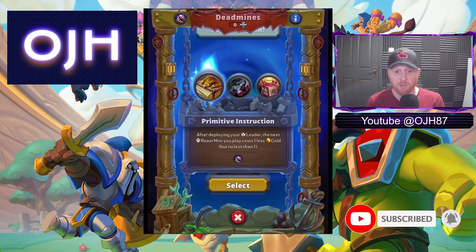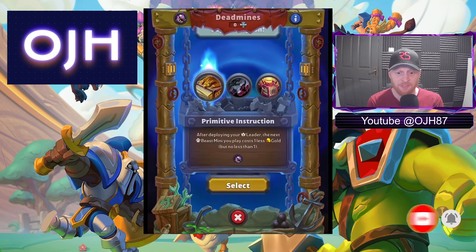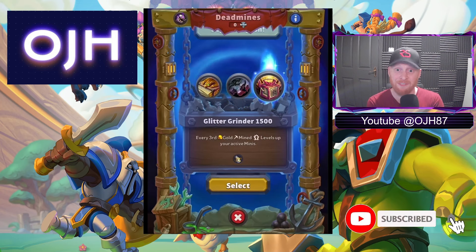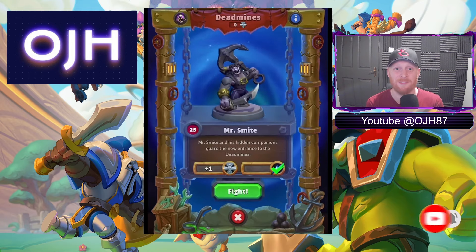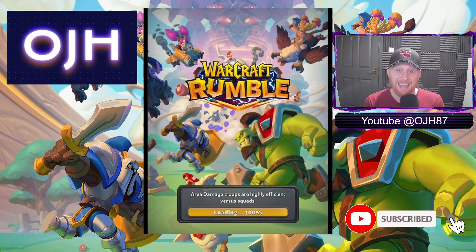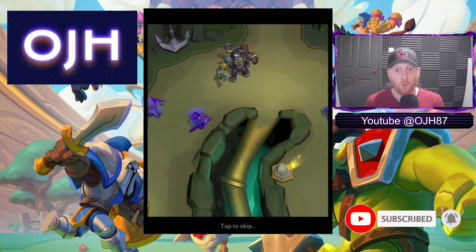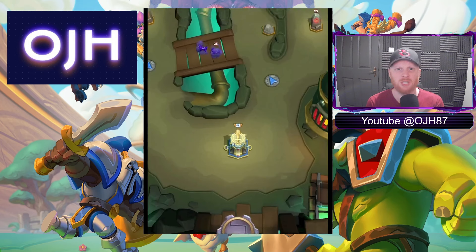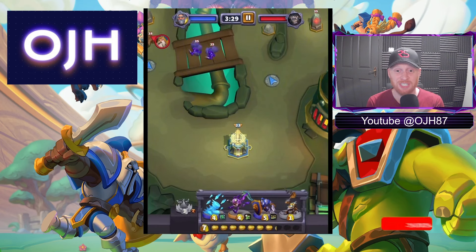So like I said, we're 22.3 going into a level 25. We've got the relic choices: after deploying your leader, the next beast mini costs one less gold; Towers, Barracks and Meeting Stones spawn a Welpeg every 15 seconds; or every third gold mine level ups your active minis. I'm going with the leader-deploy option — the next beast mini costs one less gold, making your deck cycle cheaper in certain situations.